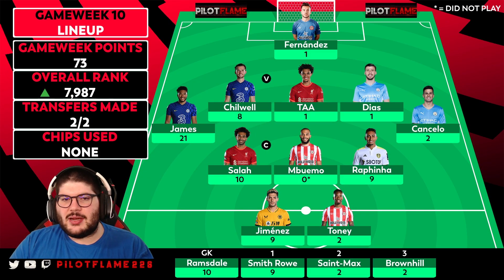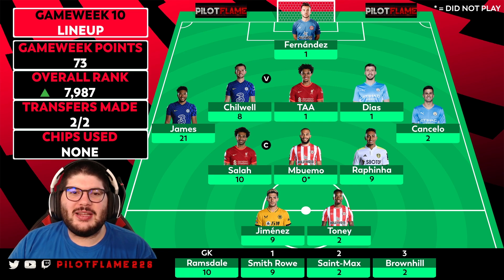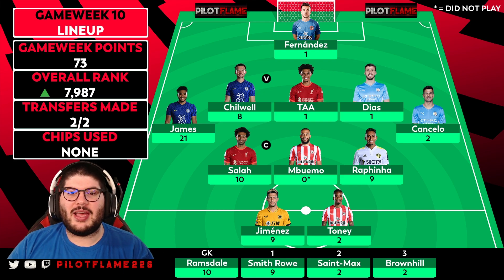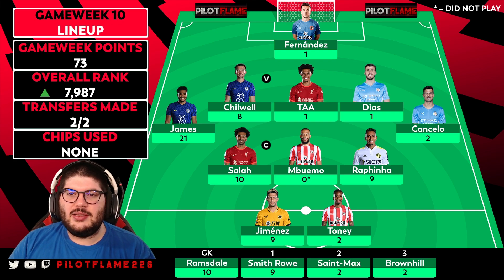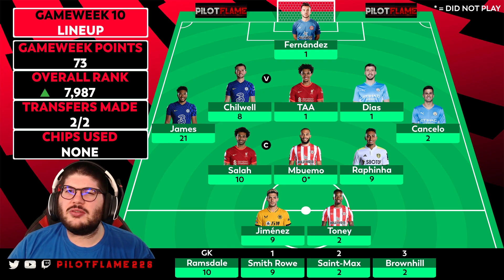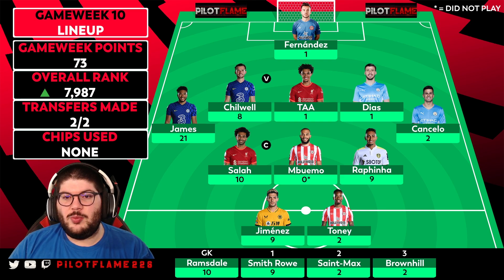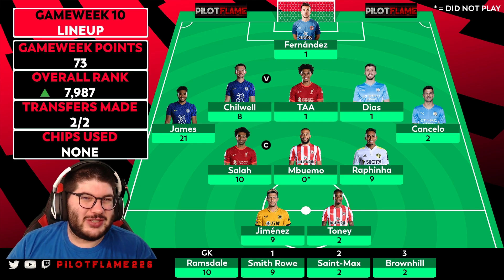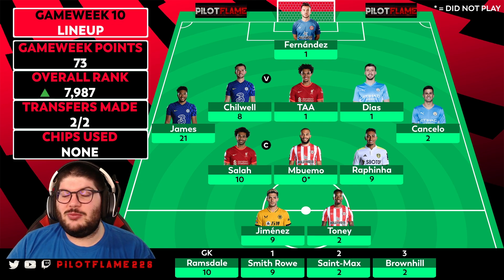So this is how the team set up in Game Week 10 — 73 points, we did really really well. We're now in the top 10K at just under 8,000 overall rank, my highest rank ever. We made two transfers this week and didn't use any chips. We brought in Fernandez in goal — he's Brentford's backup goalkeeper — and Ramsdale ended up on the bench for 10 points, which isn't ideal, but we're not going to cry over that.